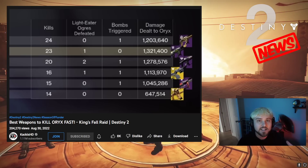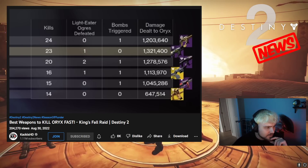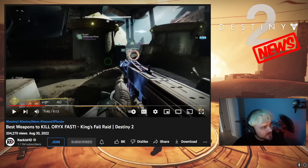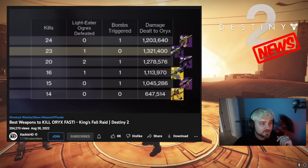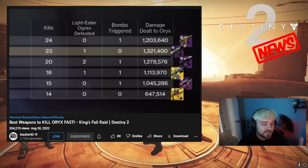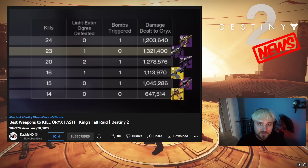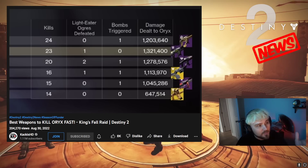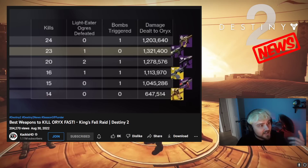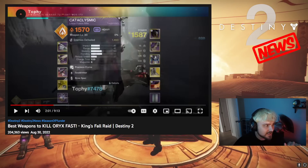The only important thing to note is that this was a loose test — not very precise. You can see teammates are at different artifact levels, some at 67 and some at 20, so they'll do more or less damage. Weapons are infused at different levels, some at 1560, some at 1571. If someone misses a shot or a thrall jumps in front, it changes the numbers quite a bit. Rick Kakis' conclusion was basically that Taipan was number one, then Reed's Regret, then Storm Chaser, then Cataclysmic roughly in that order.